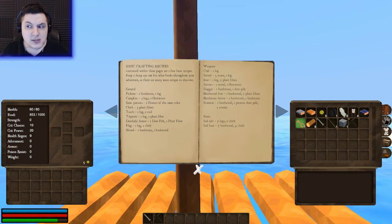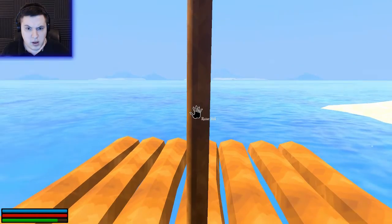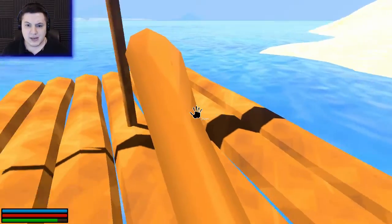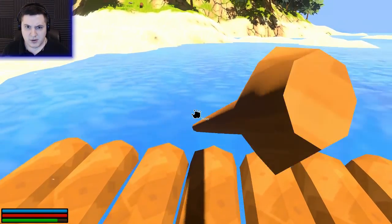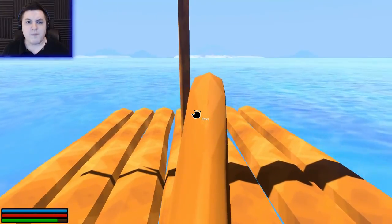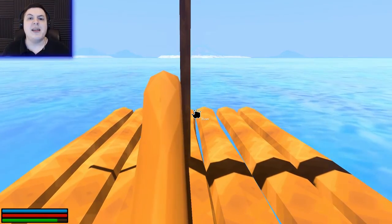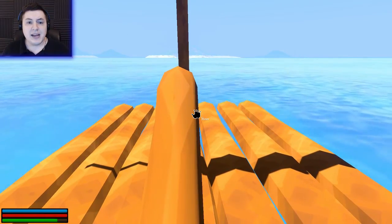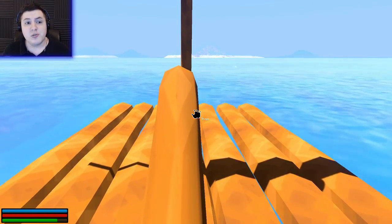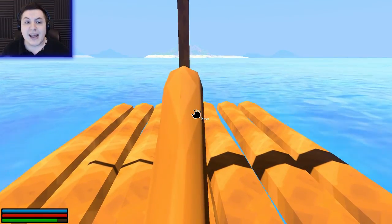I can also make some more weapons, it looks like. Alright, let's raise the sail — we're sailing! Yes! I can't see where I'm going. There we go, now we're steering. So I'm gonna go check out this island I'm heading towards. There could be quests, other pirates, treasure, or just resources. It's a giant procedurally generated world — there could be literally anything.